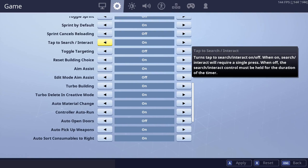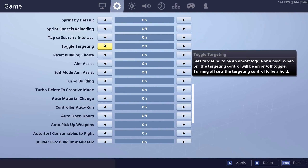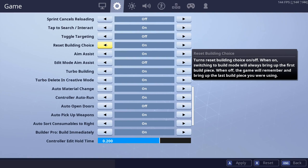Tap to search/interact — I think that's nice. When you're opening a chest, you're just reducing the risk of accidentally letting go before it's open, so I'd say have this on. Toggle targeting — I suppose that's preference; I don't know anyone that uses this though. Reset building choice — on keyboard and controller this is almost irrelevant, because on keyboard you instantly click the build piece you need, and on controller you can instant-place a build. But it is helpful to show walls on it first, because you'll see where the wall is going to place, which is the most important build piece when reacting to getting shot at. So I'd say have it on.